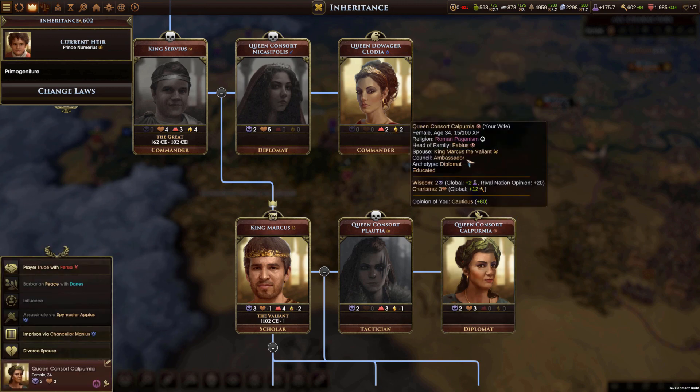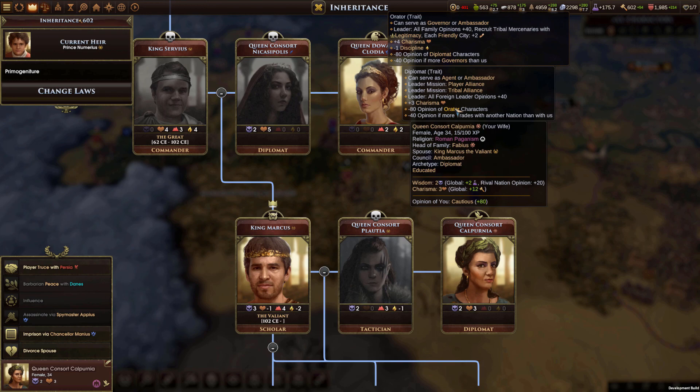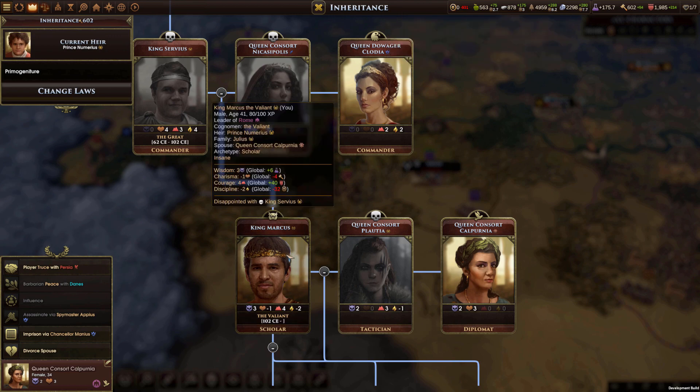Queen Consort Calpurnia is the diplomat archetype, allowing her to start missions of peace with other major factions and barbarian tribes. She also increases foreign leaders' opinions of her by 40. Archetypes also have an opposing archetype that they don't necessarily like or respect — the diplomat is not a fan of the orator, as you can see here.